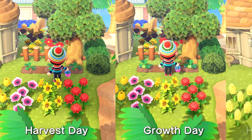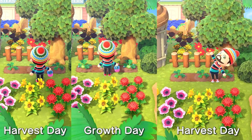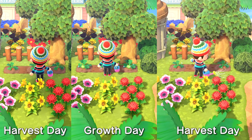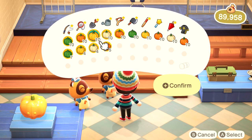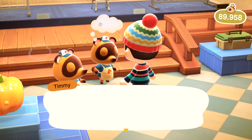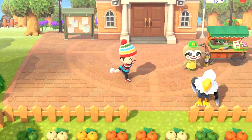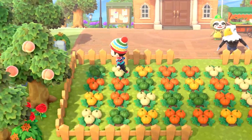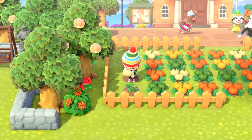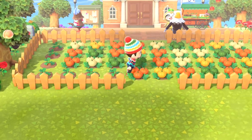Putting it in the same plot size as the bell trees — 9x2 for 18 plants — gives us a profit of only 9,450 bells per day. That's clearly not as much as 20,000 bells per day, but the benefit pumpkins have over bell trees is that you can scale them up to however many plants you like. You would need 39 or more pumpkin plants for this to be more profitable daily than bell trees, and as you can see here I have 40 plants and it doesn't take up too much space at all. The downside is that you need to water all of your pumpkins daily to get the maximum yield.